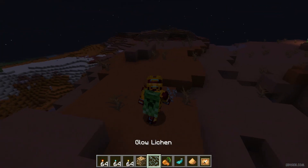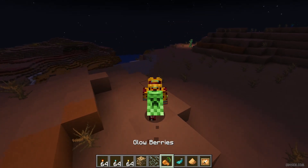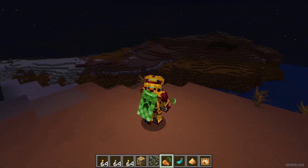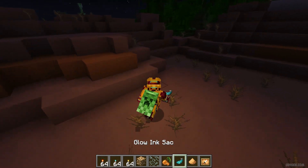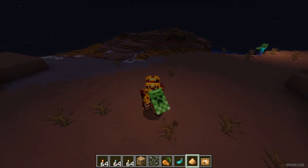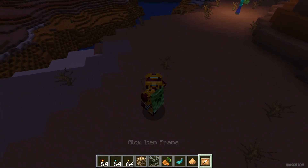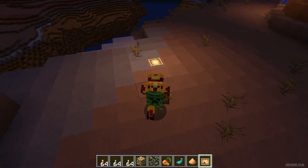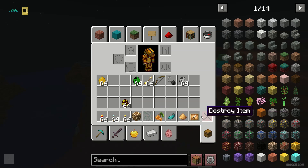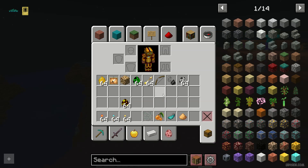Glow lichen — no. Glow berries work as well as a glowstone block — a very good amount of light. Glow ink sack also works. Glowstone dust gives a weak amount of light but it works. The glow item frame does not work, as you can see — it is a glow item. So only two exceptions: glow lichen and glow item frame. All other stuff works properly.